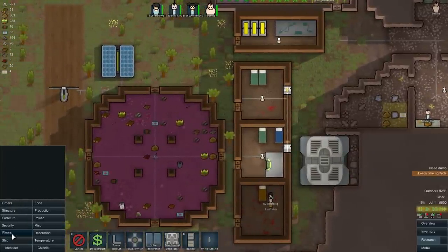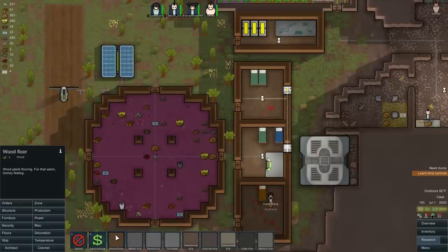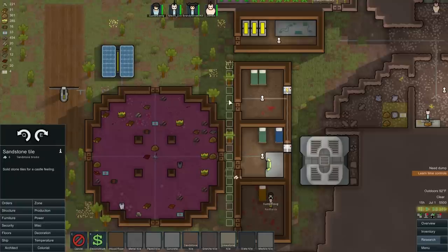I wanted to make some roads here. The floors are really weird — you have wood floors for that warm homey feeling, which I think people like. Then metal tile for the spaceship look, paved which is quick to move on but not very pretty, and concrete which is fast to walk on but quite ugly. I'm not sure what to use outside. I could use sandstone tile — I've never done this before — but honestly I want to use sandstone tile even though I don't have a lot of it. I'm going to do it anyway.